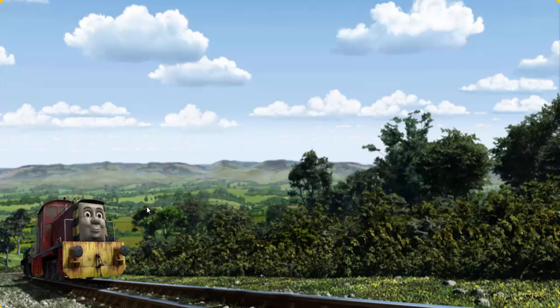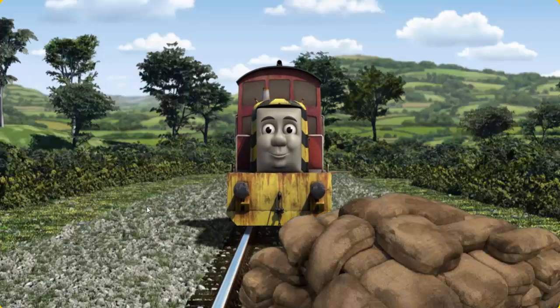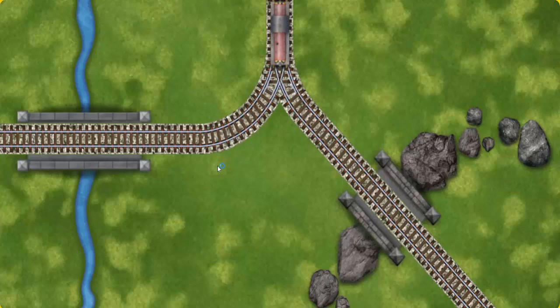Salty went through the countryside. Suddenly, the tracks were blocked. Salty had to stop. He needed to go a different way. Show Salty the track that goes over the shortest bridge.